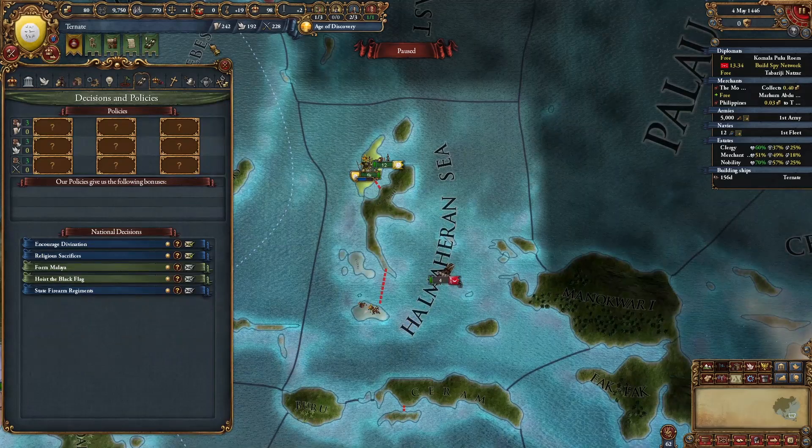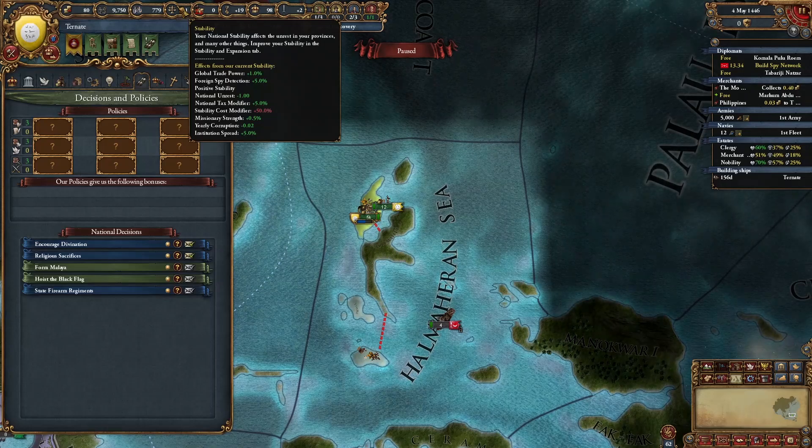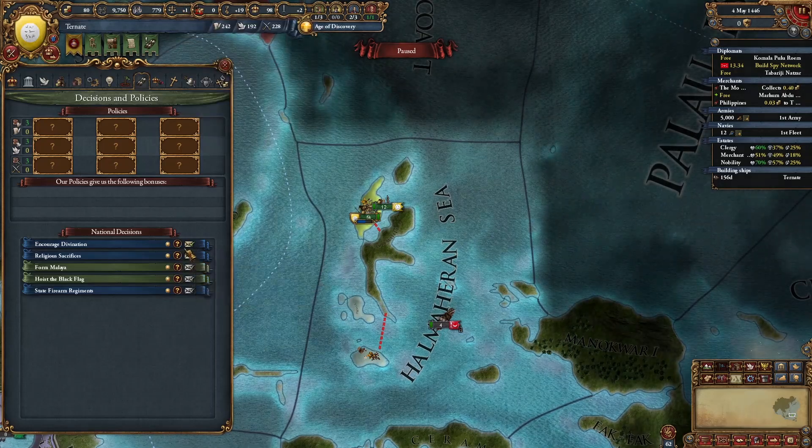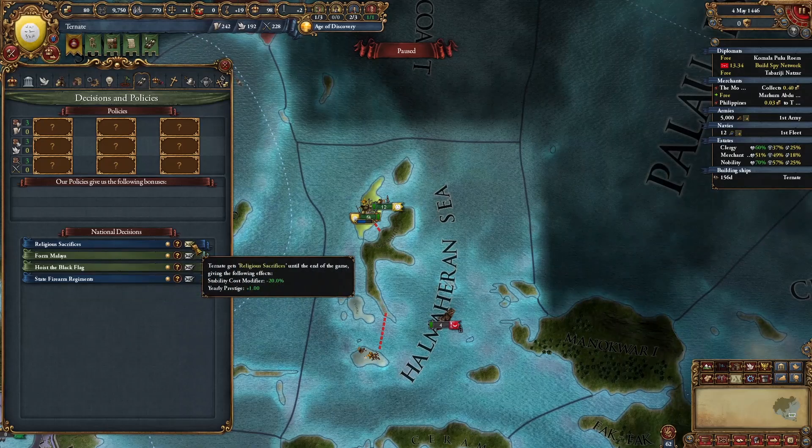I just got an event that gave me plus 1 stability, and you might get an event too, or you might just boost it up manually. When you do, you'll be able to take these two decisions: encourage divination and religious sacrifices. I recommend taking them both.